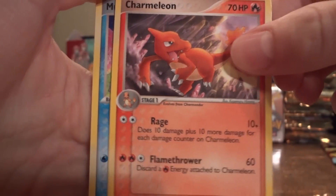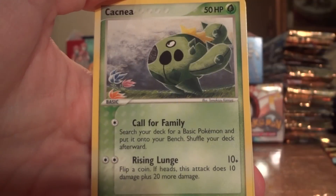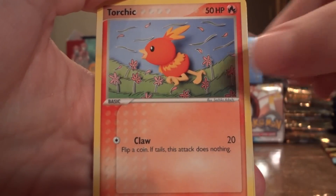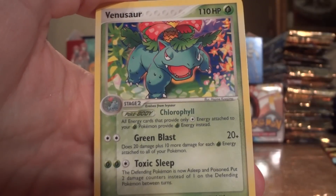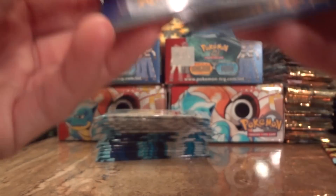Crystal, Charmeleon, Mudkip, Meditite, Cacnea, Torchic, Ferrow Reverse, and another Venusaur — awesome. They have a similar Venusaur in one of the Diamond and Pearl sets, which is pretty nice. In fact, they just got it too.